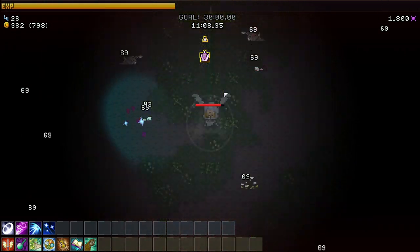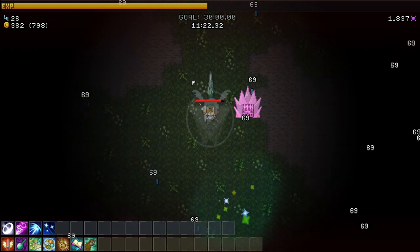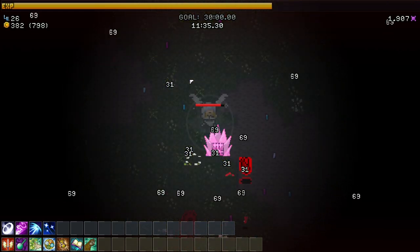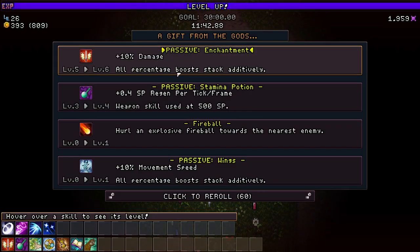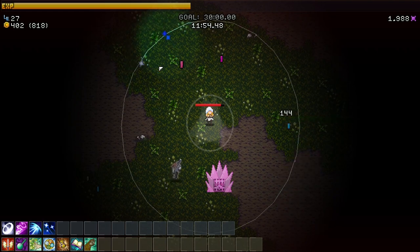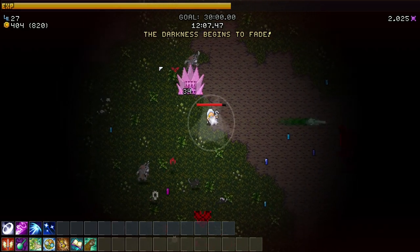If there were different enemies spawning at night that acted differently, maybe it would work. Or like the challenges in Vampire Survivors where enemies form a circle around you and you have to work around that - if it was nighttime and you had to deal with a labyrinth of enemies that moved across the screen and you had to navigate it, the darkness might mean something more. As it stands, I don't think it really adds much. I'd rather just be able to see the whole screen. The darkness begins to fade - maybe it's not the full five minutes.